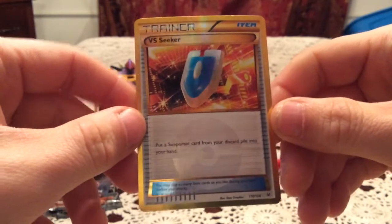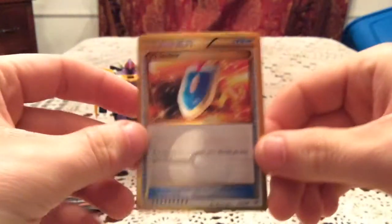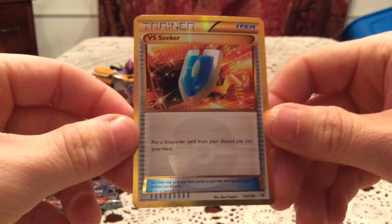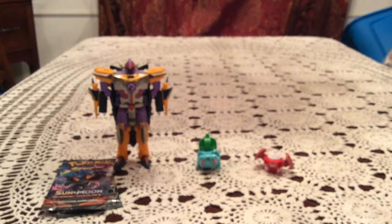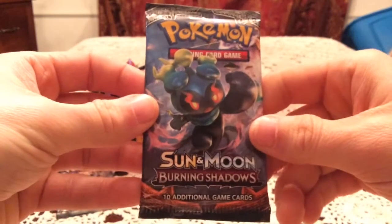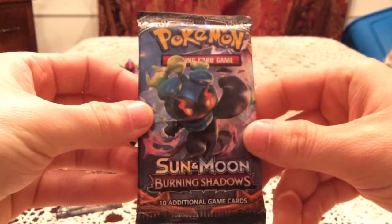That is a VS Seeker secret rare! Holy cow, I didn't expect that. I think I said 'hollow' because the card was curved, similar to how a reverse hollow is curved due to the foil all over the card. I didn't expect a secret rare. I do already have that one, but that is an awesome pull out of a random three-pack blister. Between the two secret rares, the VS Seeker is worth more since it was a playable card.